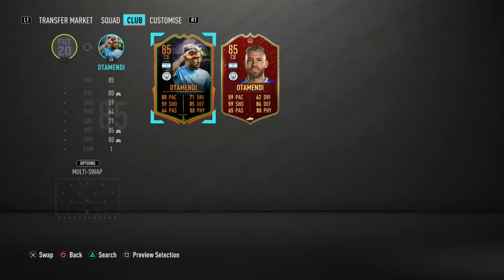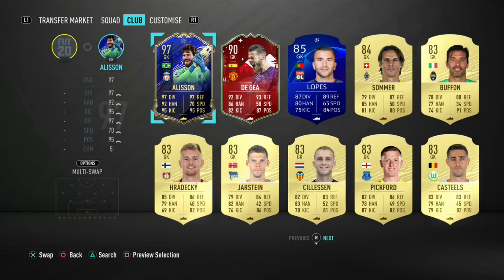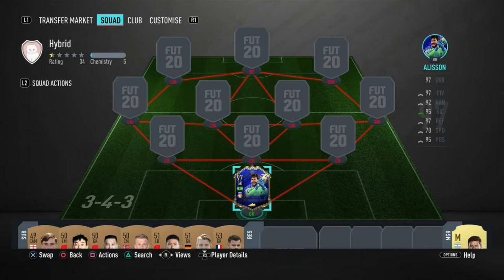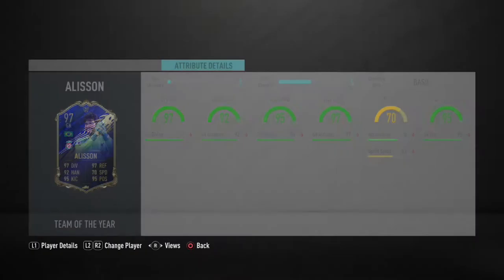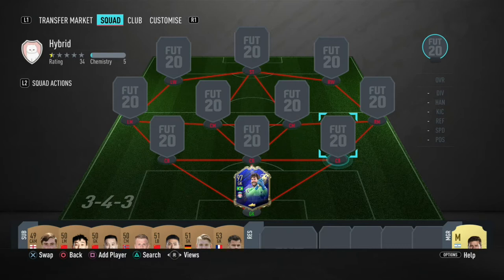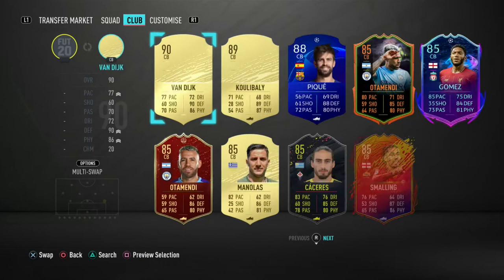Let's start with the BPL side, which will be the defense — all the defense will be BPL, because Portugal does lack in strikers. We're going to start with Team of the Year Alisson. We have him on basic chemistry style because it just maxes out everything. He's been very good so far, though he still makes the same mistakes a lot of goalies in the game do.